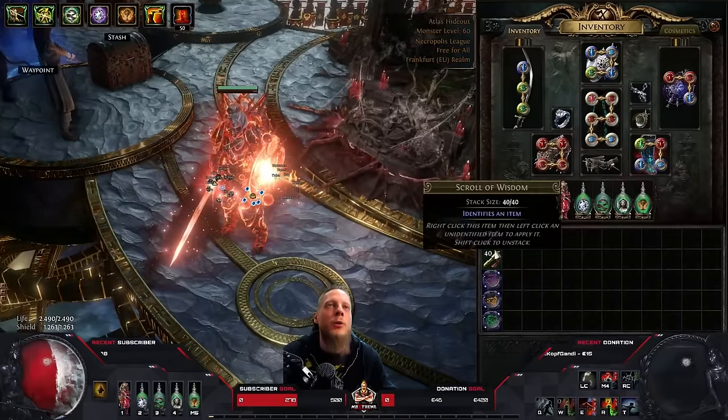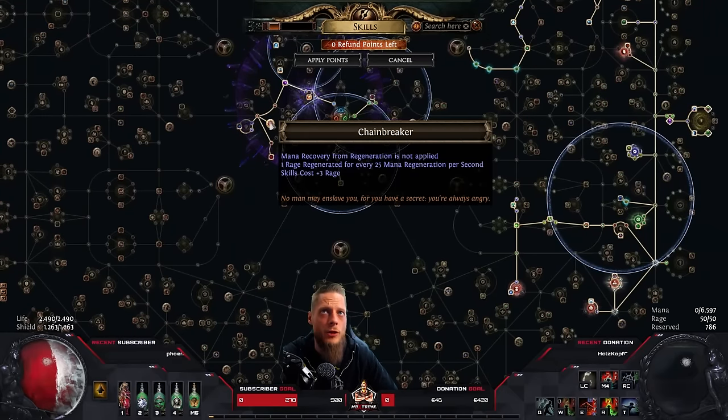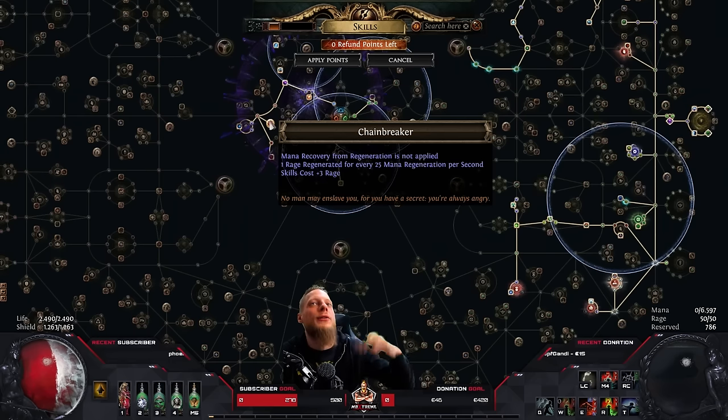But there was one thing that really caught my eye: the Lethal Pride in this combination, which gives you access to the Chain Breaker keystone. This is something nobody ever uses anymore because it got changed multiple times over the past leagues. Now it's kind of trash — the problem is it still works the same as it used to: you don't have mana regen anymore, but you can stack mana regen to gain rage regen instead.